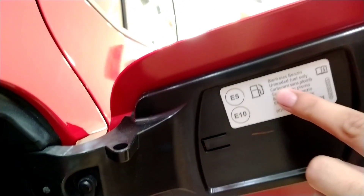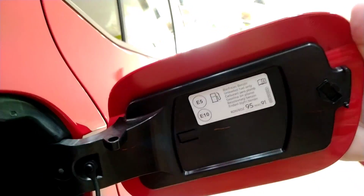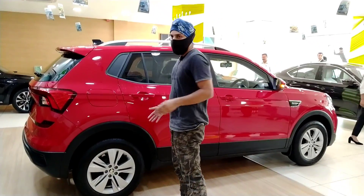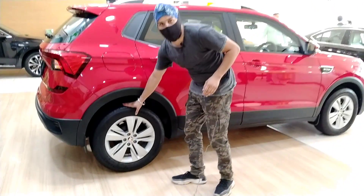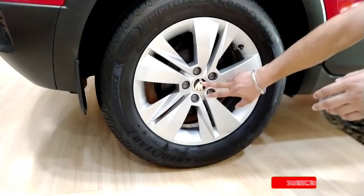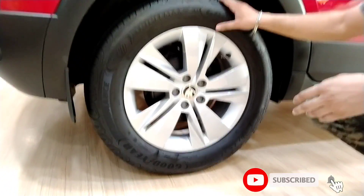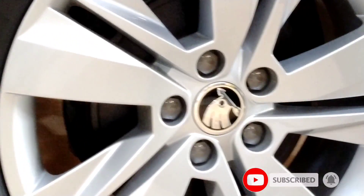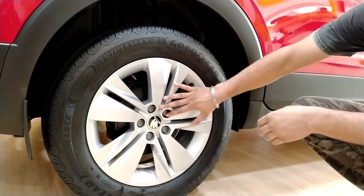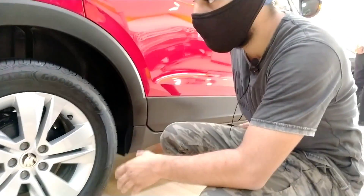You can see the fuel filler cap — it says unleaded fuel only, which is a good thing. In terms of dimensions, the tires are 60-series alloys, and you can see the Skoda badging. Brakes: rear drum brakes and front disc brakes, which is very good.